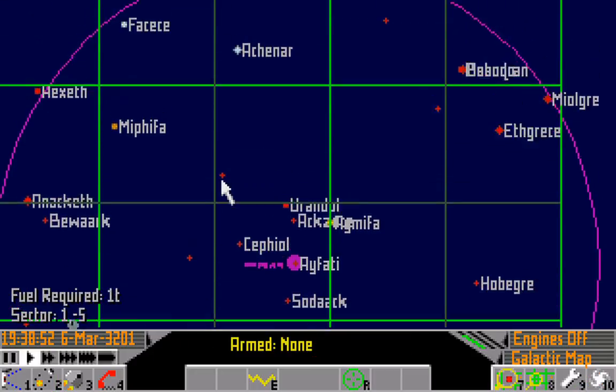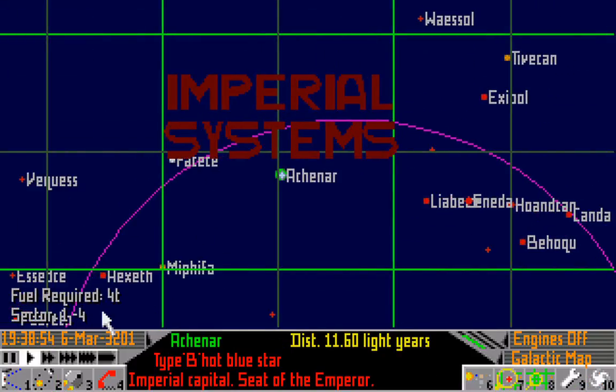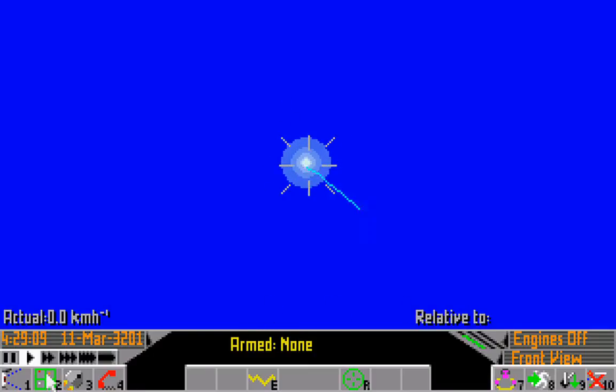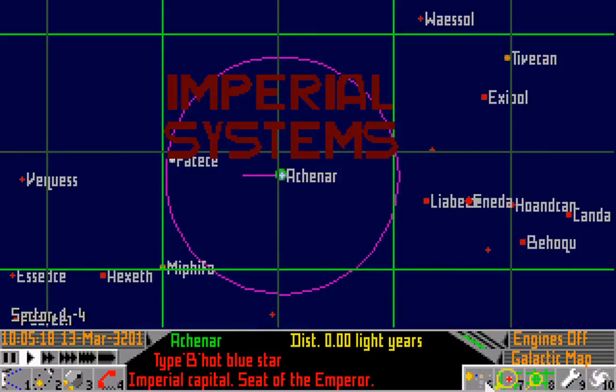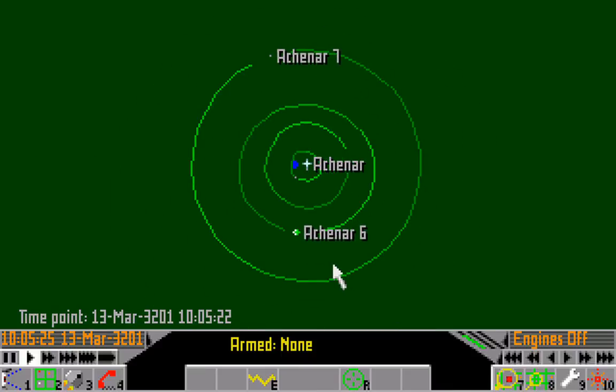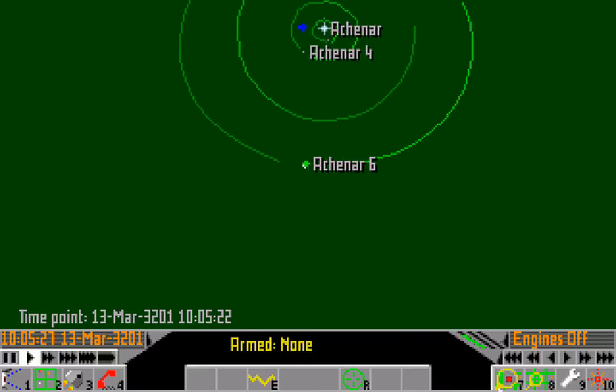Now we need to go back to Achenar. Fortunately we have enough to make the jump, so we don't even have to stop off in this system. Let's set our course for one of the spaceports, and then we will get our second target.